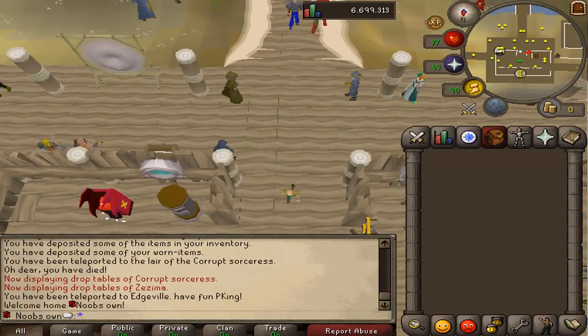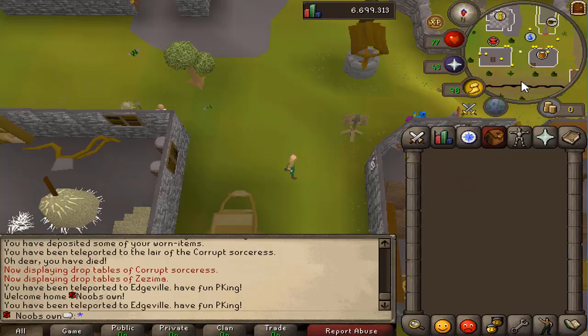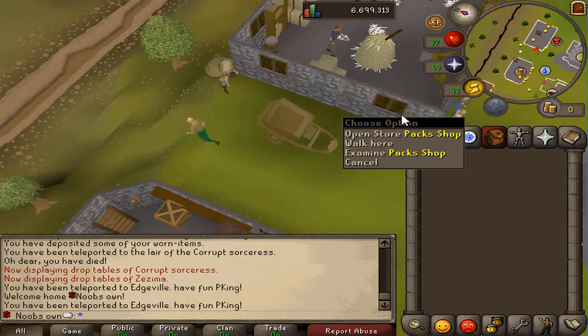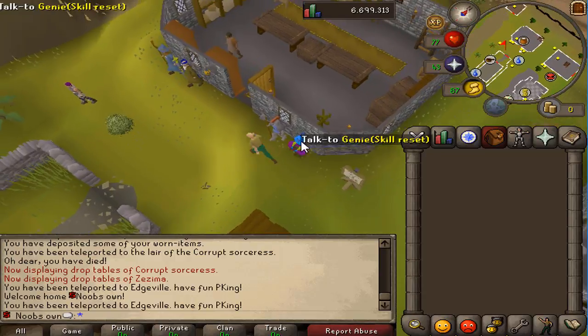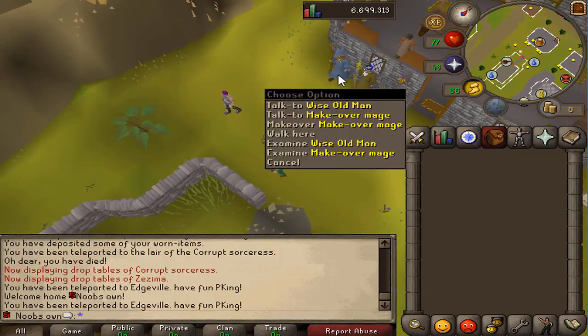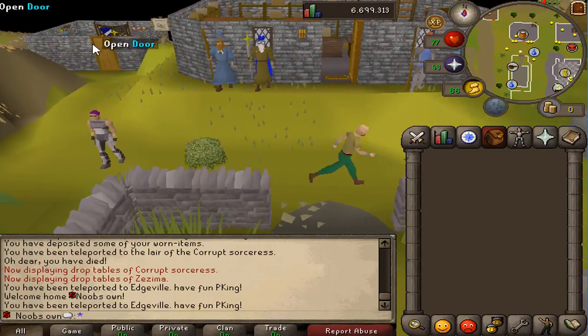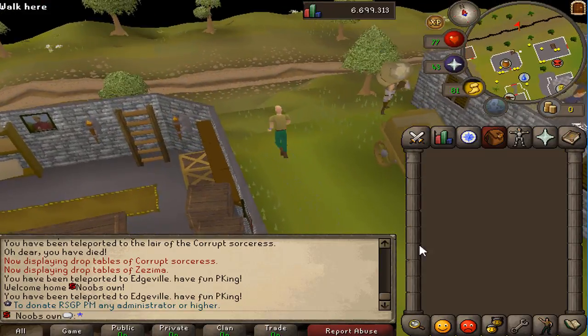If you're more of a PKer, just click on the portal and you get instantly teleported to Edgeville, where there are also some shops and you can check drop tables and reset skills. Just cross the border and you're in the wilderness ready to PK.